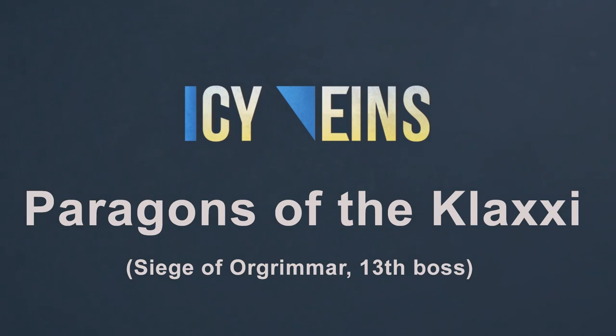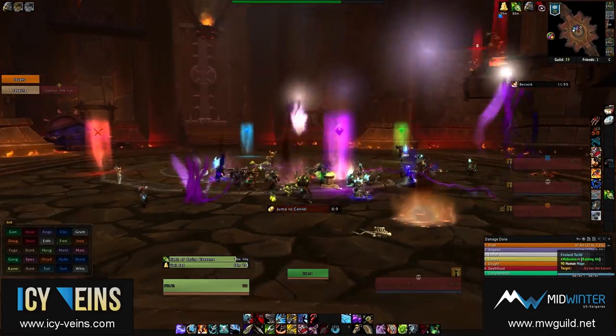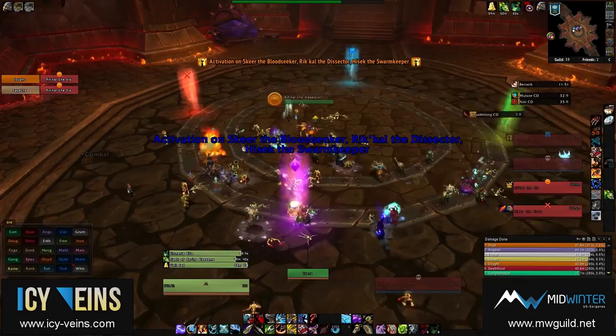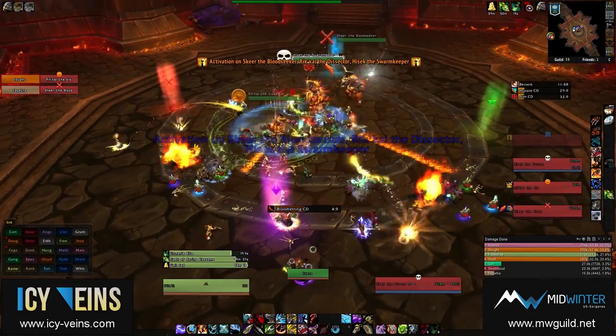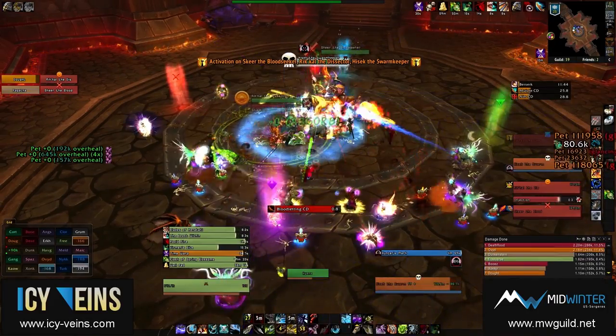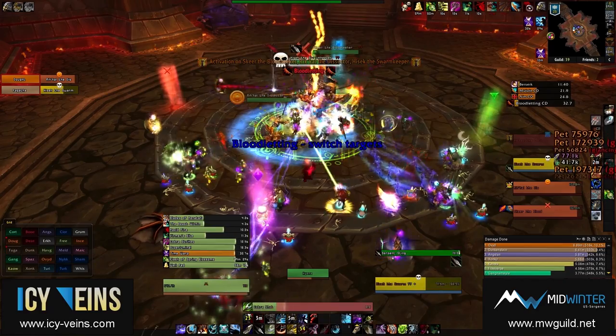Hello and welcome to our guide for Paragons of the Klaxi, the 13th boss encounter in the Siege of Orgrimmar. This is a council fight during which you will have to defeat 9 bosses. At the start of the fight, 3 bosses will activate, and from then on, each time a boss is killed, a new boss will enter the fight. Each time a boss is killed, the other active bosses are healed to full health and they gain a permanent damage bonus.